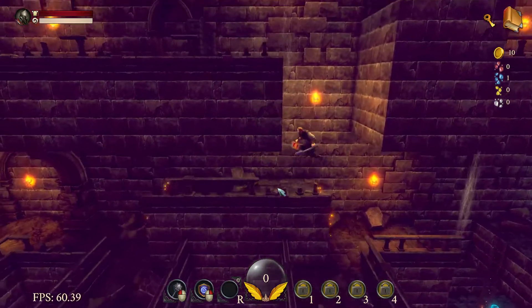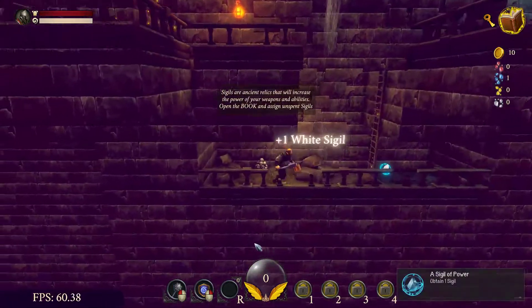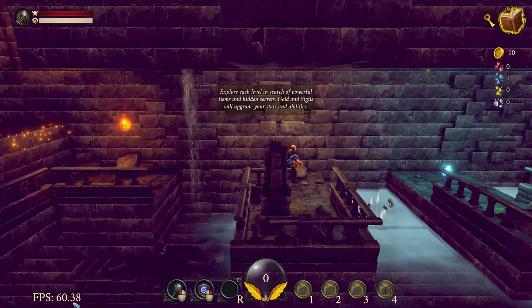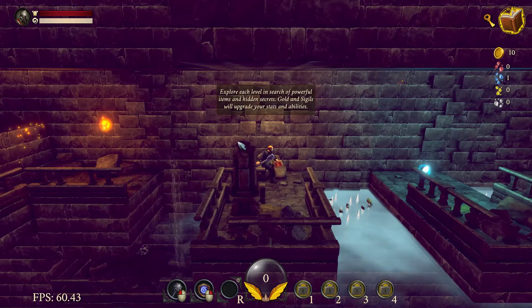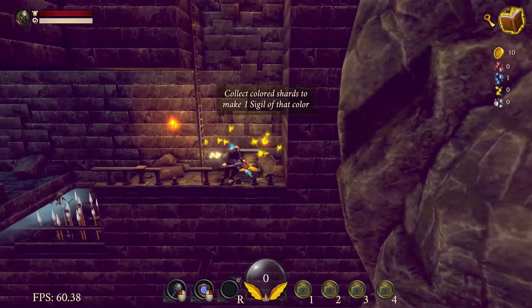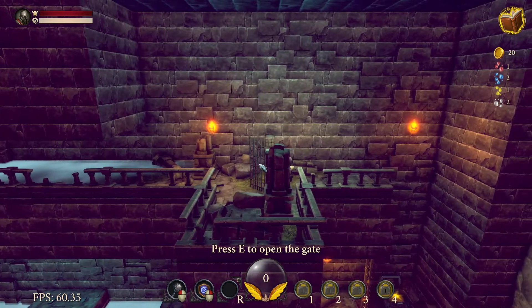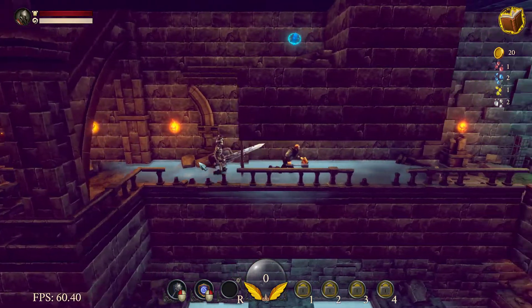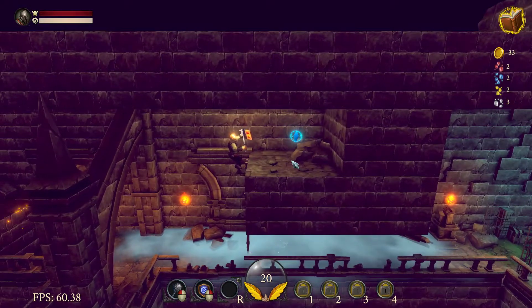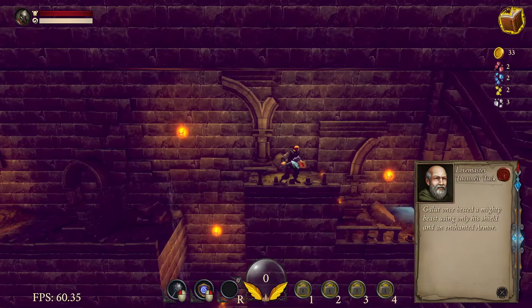Can I get up here? Looks like I can't. Seems like I can go down here though. White vigils. See the text a little - maybe it's style, but the rest of your text is pretty sharp. These jumps are really straightforward. Like the chest - I don't know what this loot's for yet. Just open this gate. What's up bro - dies in two hits. I'm collecting everything just in case. Galut once bested a mighty beast using only his shield and enchanted armor.